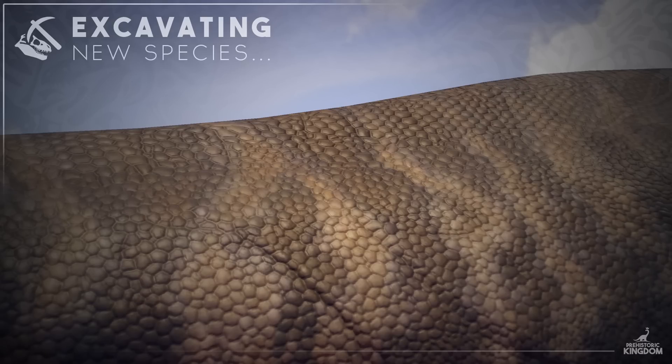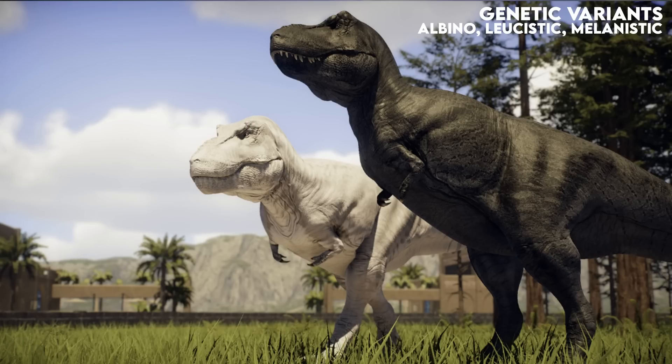We've got two new species teased, plus all these new behaviors, but the real highlight of the Dev Diary is a really cool new skin system. We're getting genetic variants — your dinosaurs and other species will be able to be albino, leucistic, and melanistic. Melanistic means lots of melanin giving very dark coloration; albino is the opposite with the red eyes and light skin due to lack of pigmentation; leucistic lacks the red eyes and tends to be a middle ground — like partial albinism.